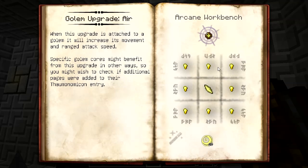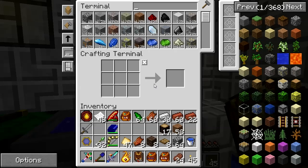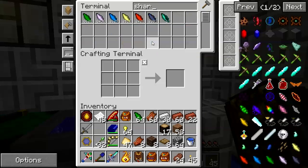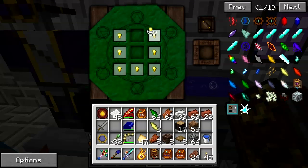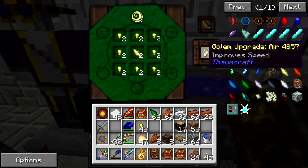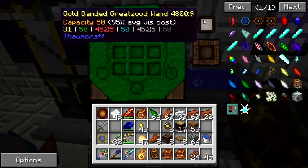The air upgrades - gold around air shards. I've got plenty of nuggets. And two upgrade cores - these are speed upgrades.